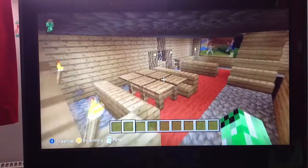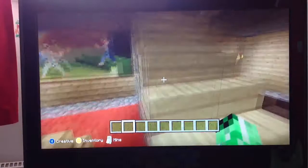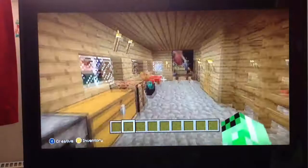On the left here we've got a dining room and a TV, and on the right here we've got a kitchen. And that's the TV. If you go upstairs, on the right is my room and on the left is Jack's.